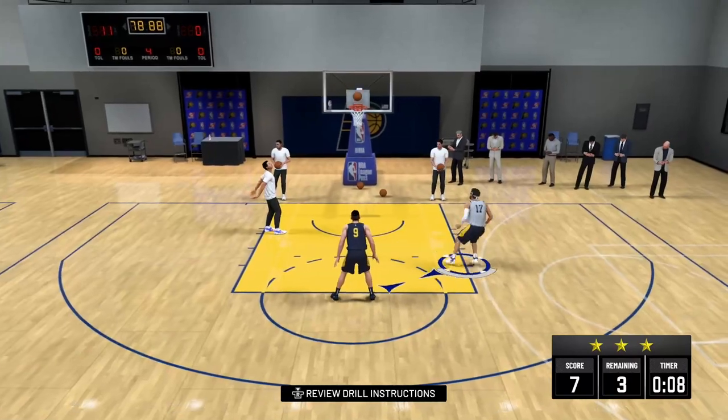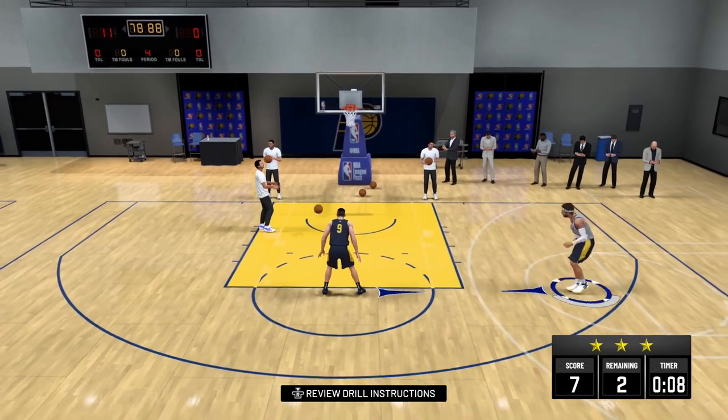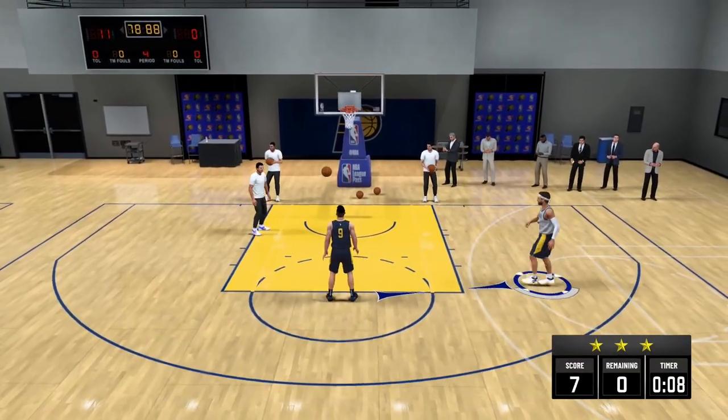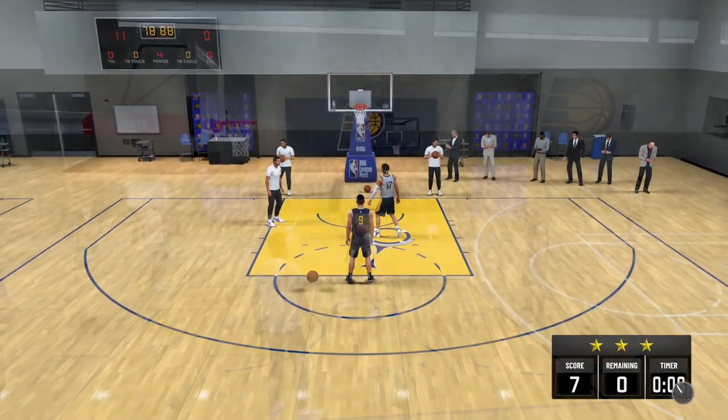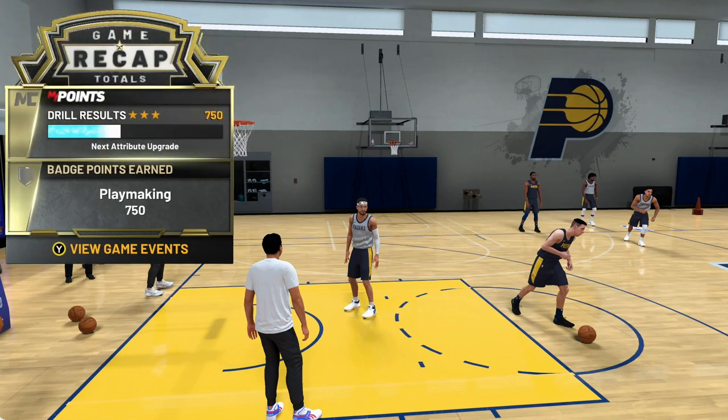Here's what I do: instead of getting the board, I just back off — I run away, the board hits the ground, and it resets super quickly. Boom, done already — three stars, 750 points to your playmaking badges. If you're grinding your playmaking badges, you can do that drill four times. It'll probably take you less than five minutes to run through all four times, and then you'll have to play another my career game to reset the team practice facility. Do the One Man drill and do the exact procedure you just saw.